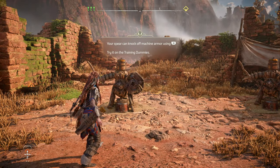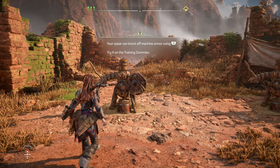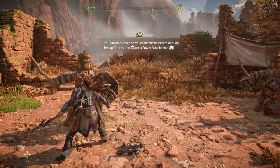The spear can knock off a machine's armor using R1 — try it on the training dummies. Yeah, we know that already.